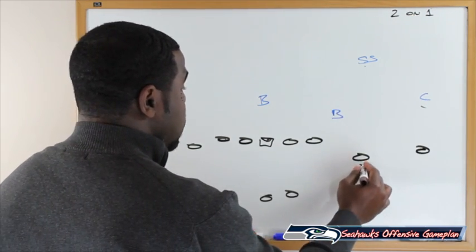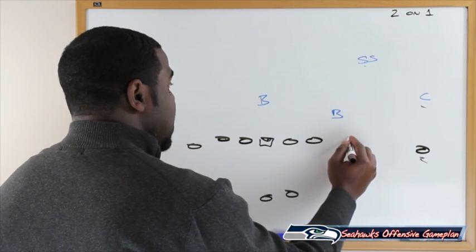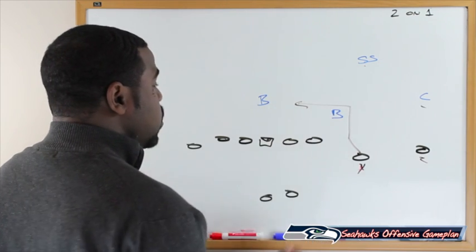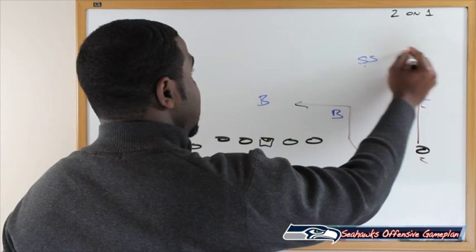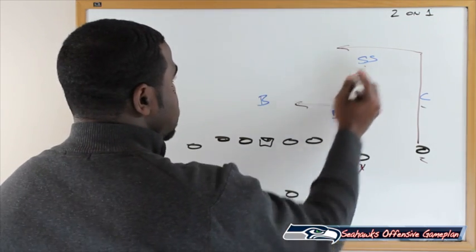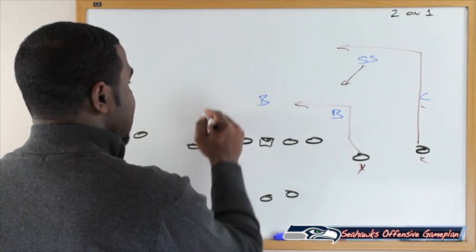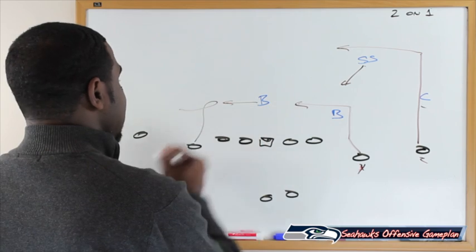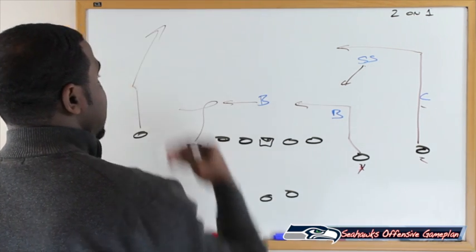We have the Y receiver — which could be a tight end — and also the Z. We stem the Y up over and in, running the short square route. The Z runs 16 yards up the field and comes in. On the backside, we have a pivot route to pull the backer and we're also running a post, which takes care of the corner and hopefully the free safety.